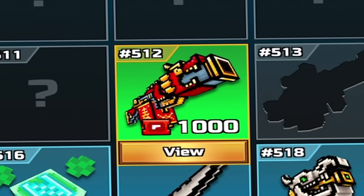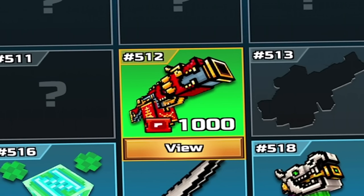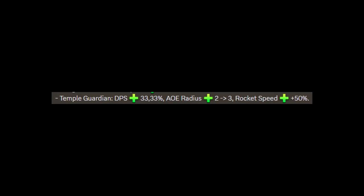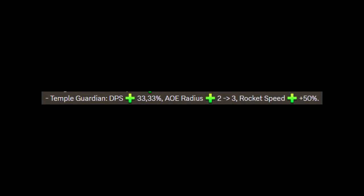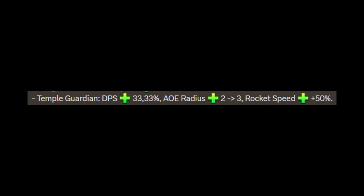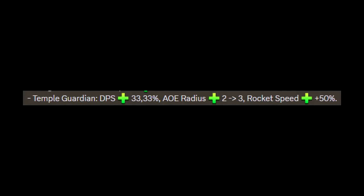You may have started to see an increase of players using this, and it can also be purchased for 1,000 gallery coupons. The Temple Guardian DPS was increased by 33.33%, along with an AoE — area of effect — radius increased from 2 to 3, and rocket speed receiving a 50% buff.